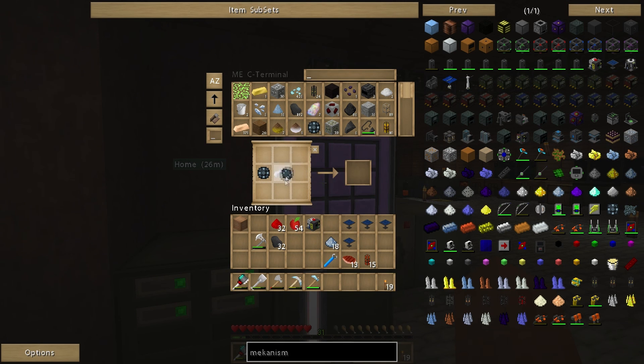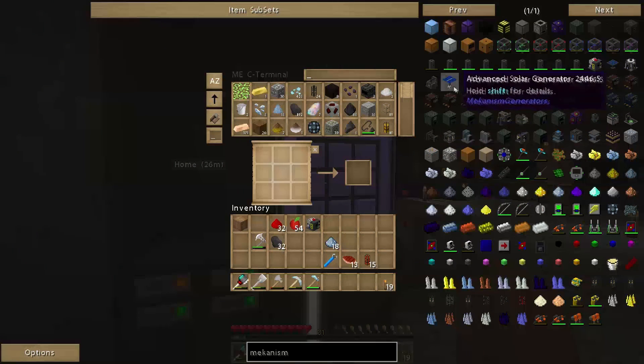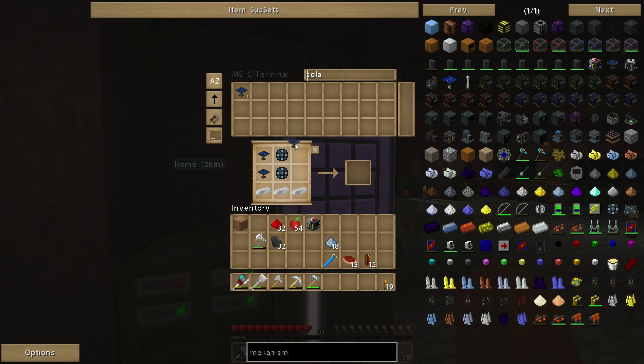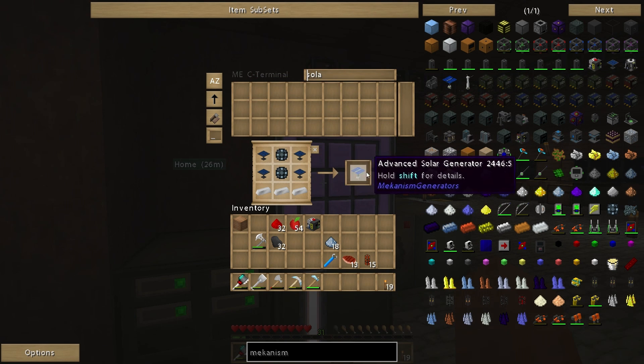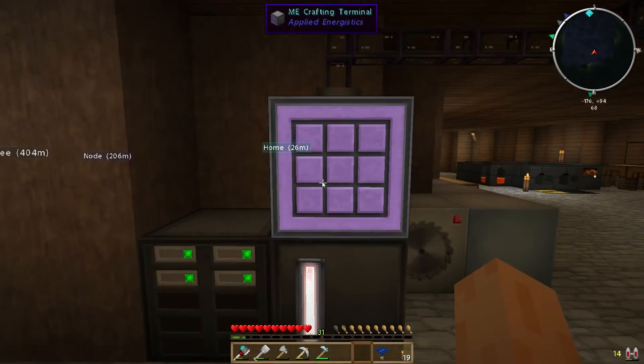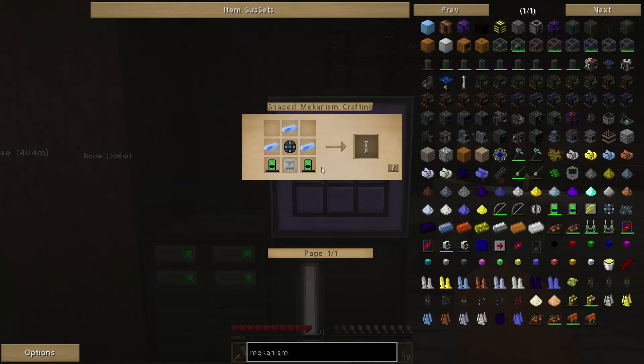We've got a lovely osmium dust and a bit more enriched alloy. I'll grab one more and then go back upstairs. I'll have this kind of automated at some point using my ME system, but for now I'm having to do it more manually. Hopefully that should be enough enriched alloys now — yep, that's enough. Excellent. So we've got our four solar generators, so now we'll be looking to make our advanced solar generator.